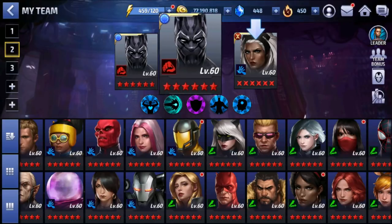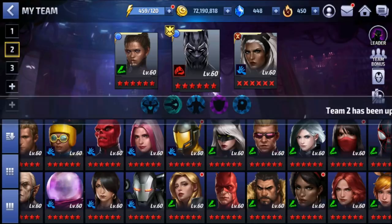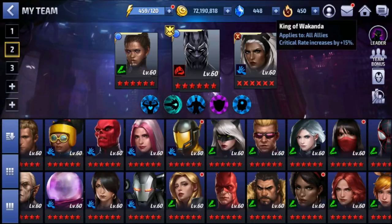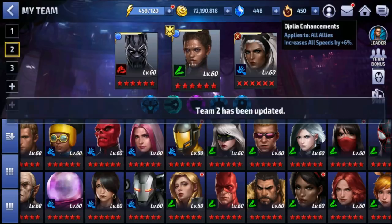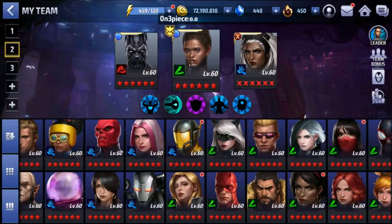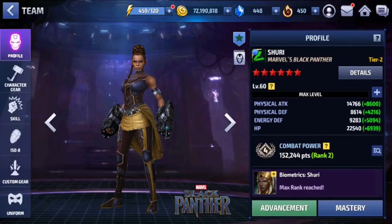We get all attack, attack speed, max HP, physical attack, all defense, critical damage, crowd control time, all defense, and movement speed as bonuses. The optimal leadership is actually Black Panther's leadership for 15% critical rate increase, but I don't want to have to swap in when running story mode, so we're going to put Shuri as lead and see how she does.